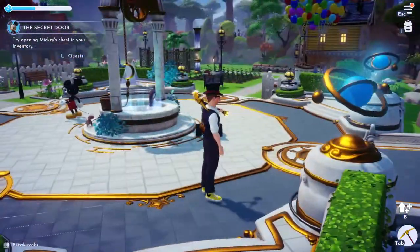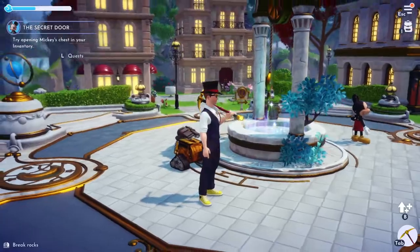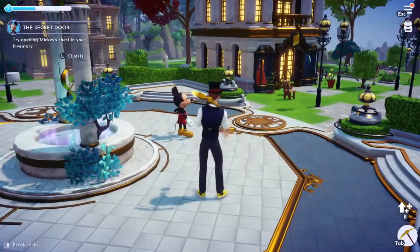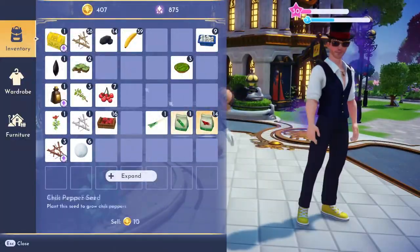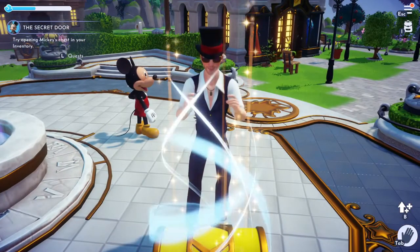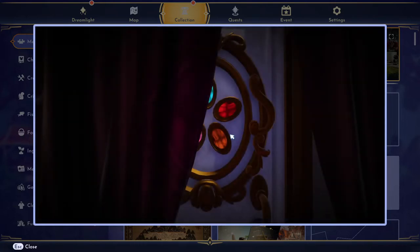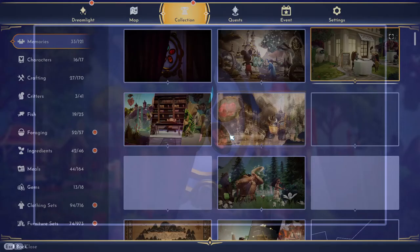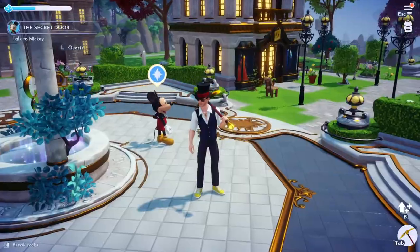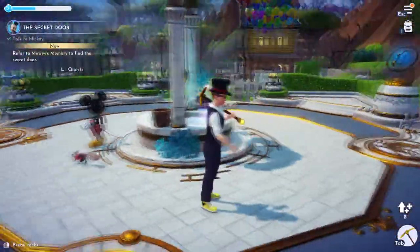Hello dreamers, I'm going to show you how to do the secret door quest. If this video helps you, please like it. Mickey gives you a chest and you just got to open it, so we're going to open it and see what happens. It's just an image of a place. Let's see what Mickey has to say about it — we got to find the secret door.